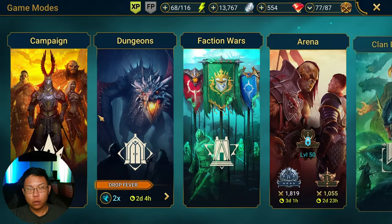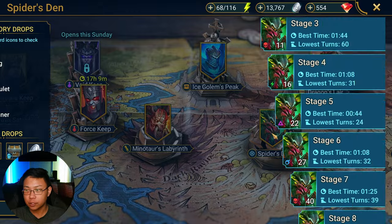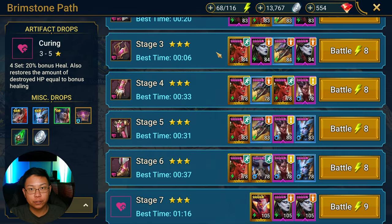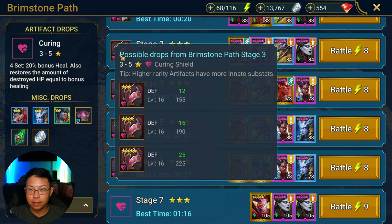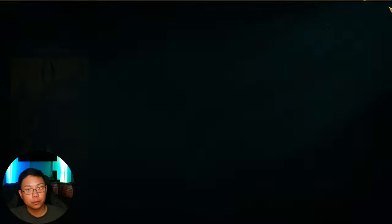As a level 46 player, what I do whenever I'm low on silver is I go straight to spider. This is where I farm my silver. I also get great accessories on top of that, assuming that they actually drop. I don't bother farming stage 12-3 and selling shields for silver anymore — I just go straight to spider.